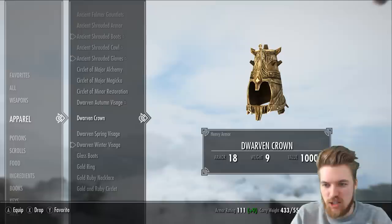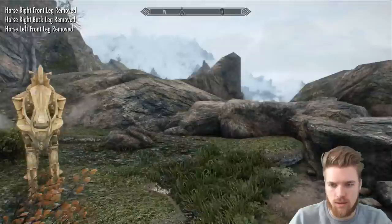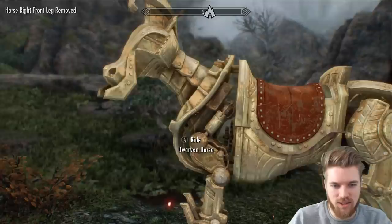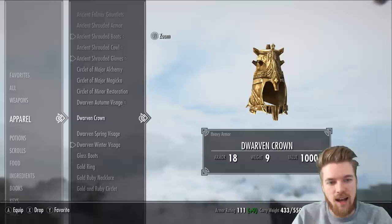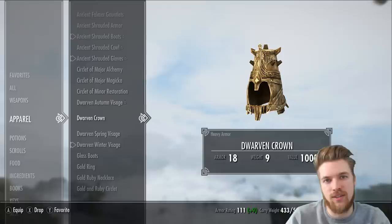What's up guys, my name is ESO and welcome back to the channel. In today's episode of Skyrim we're going to be finding all of these unique masks: the Dwarven Winter Visage, the Dwarven Spring Visage, and the Dwarven Autumn Visage, as well as this unique Dwarven horse. At the end of the video I'm going to show you guys how to connect these Dwarven masks into the Dwarven Crown.